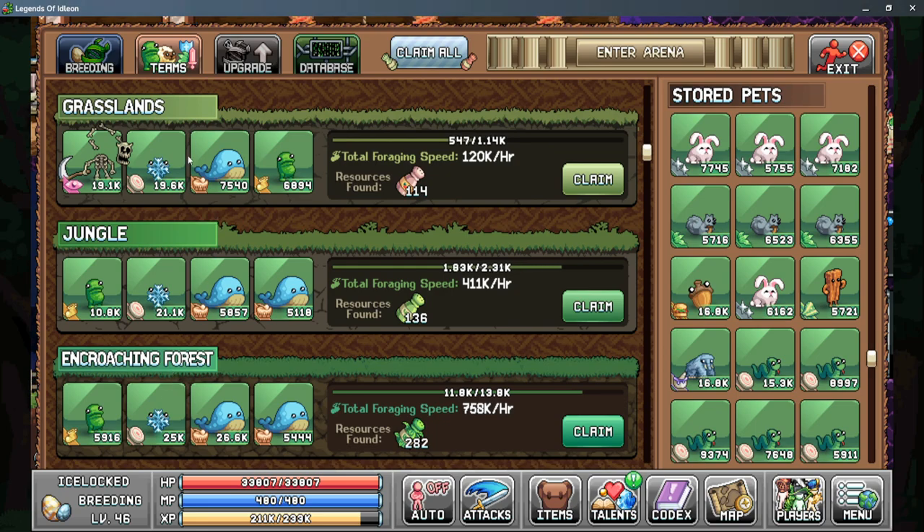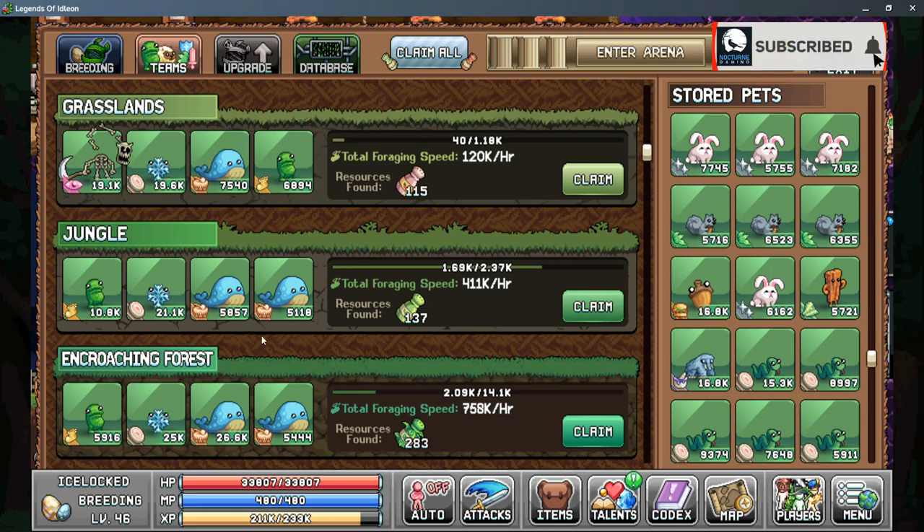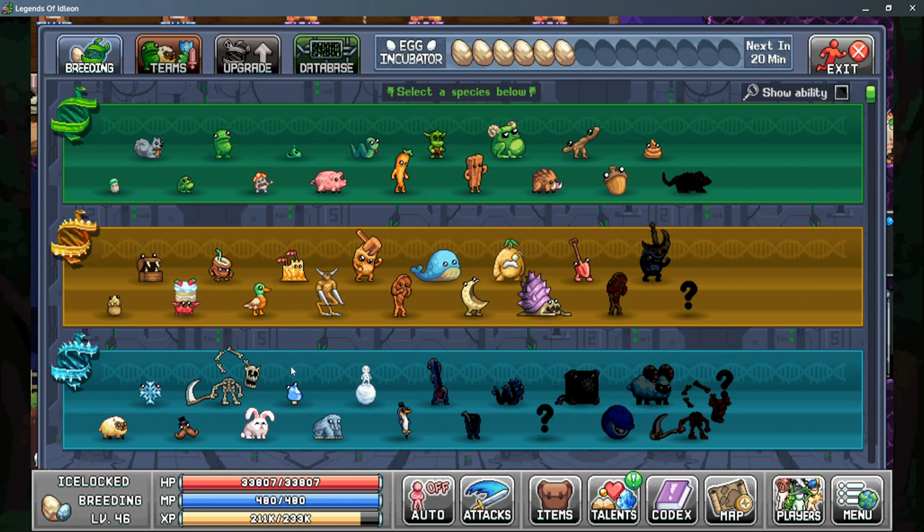The whale is not very effective for the first row, but starting from the second row on we start gaining a lot more foraging power. At this stage we want to use a targeter pet with a bored bean as well as one to two whales. You can use two targeter pets and just one whale, but we do want to start collecting enough whales for the next stage.